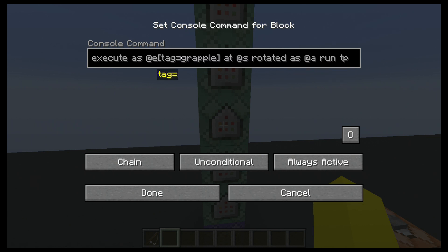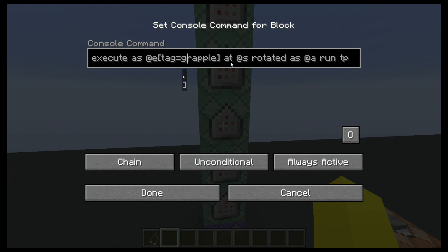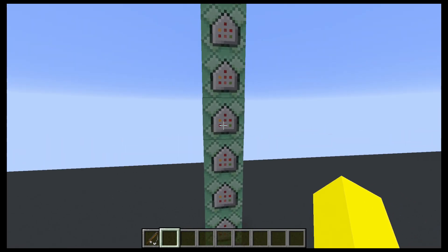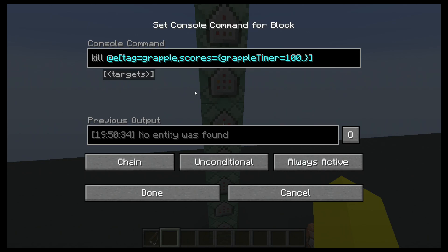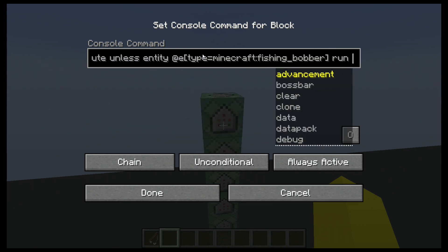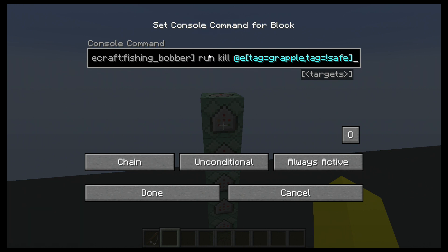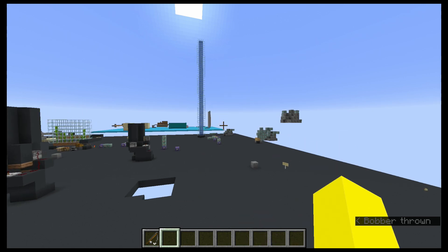This next one isn't too important, but all it does is keep the rotation. It's very simple — just look ahead of where the player was looking, and we rotate all grapples to face that way. This is the really important one: when they have a grapple timer of 100 or more, limit 1, we will teleport the player to it. Then we kill the grapple as soon as we do that, so we don't keep any extra entities. And at the very end, we want to add grapple timer 1 to every area effect cloud. Lastly, this little command just makes sure we kill all fishing bobbers if you throw it out and then pull it back — there would be some left over, but we just kill them off.